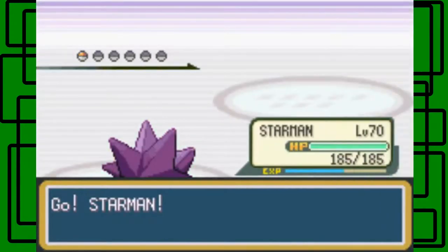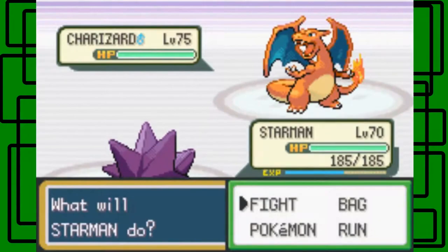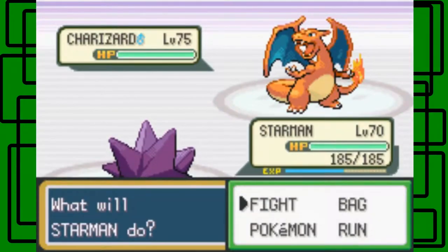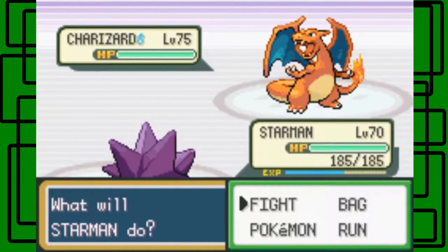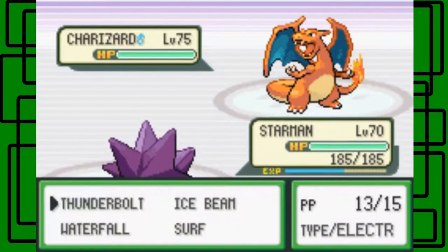If you chose Bulbasaur like me, he'll have a Charizard. If you chose Charmander, he'll have a Blastoise. And if you chose Squirtle, he would have a Venusaur.